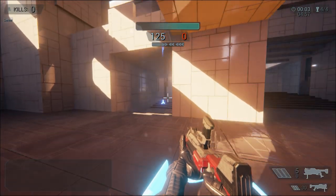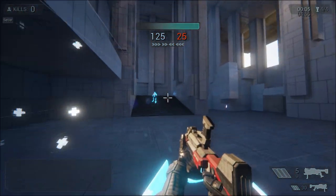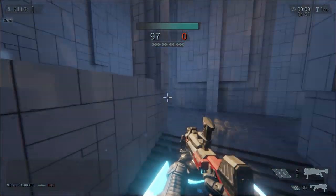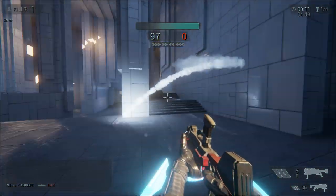First thing: the grenade launcher has been changed to now explode on impact with a player. It will not explode on impact with a wall — it explodes on the second bounce.